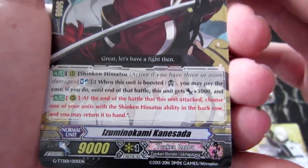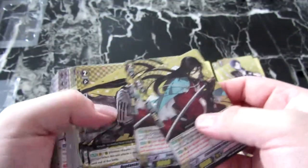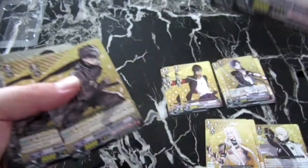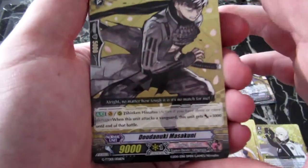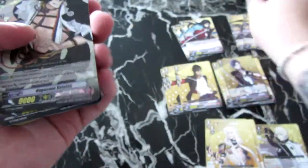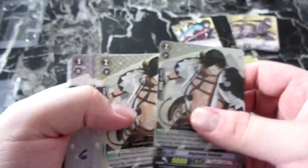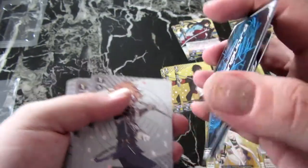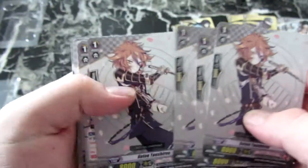Izu Minokami Kanisada - I apologize if I'm not pronouncing these right, but I'm pretty sure I'm doing a good job. You get two of these, so that's why it's always good to get a trial deck just in case you want more of them. Danuski Masakuni - another grade two, you get two of them. And then you've got a shiny one of this - Nagasoni Kotetsu, grade two, you get four of them. Then you have a grade two - you get four of them.